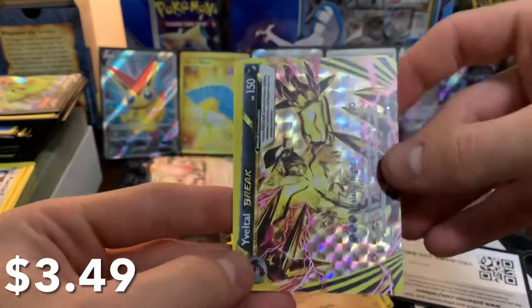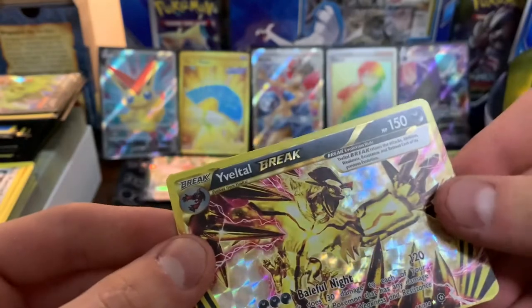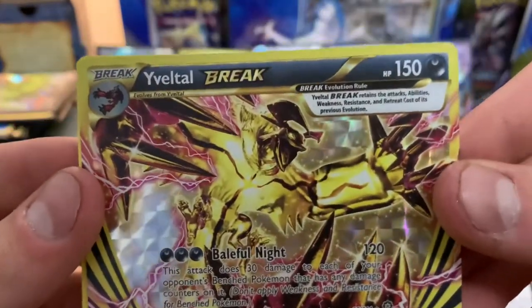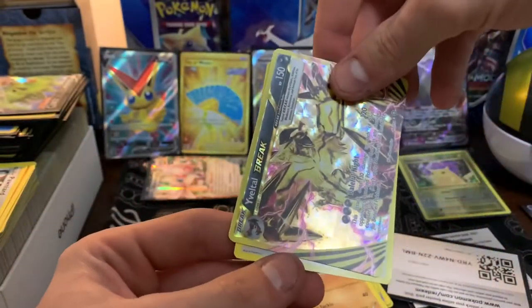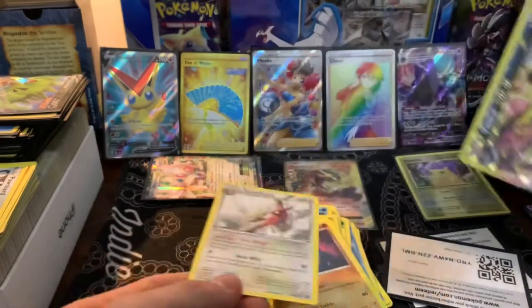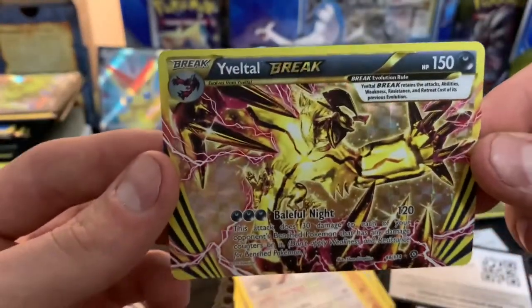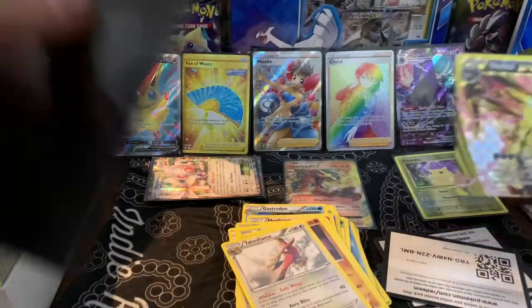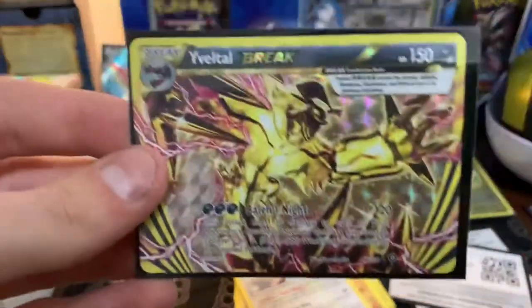Whoa! What? What is this? What about the BREAK card? Oh my god. Yveltal BREAK! Look at that. Oh my god, that is so freaking cool. And the Rare is a Talonflame — wait, I don't think that was the Rare. I think this was the hit. Was that in the spot of the Reverse Holo? I don't know, somebody check me on that. Did I count that right? Oh my god, look at these hits!